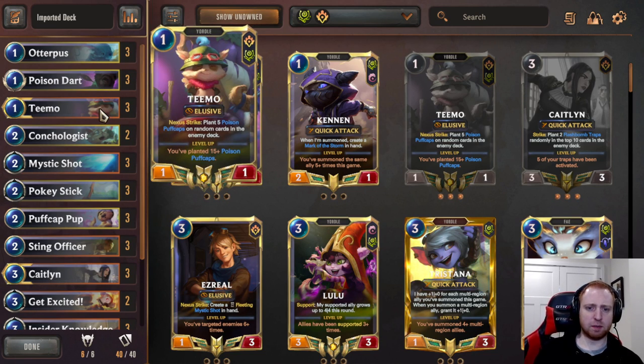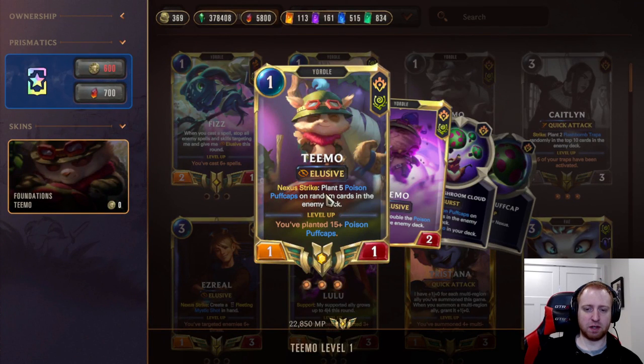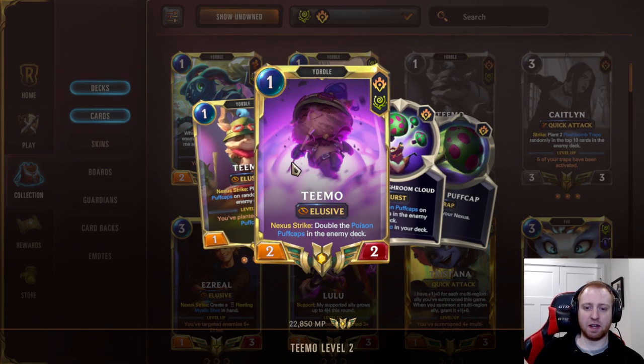We have Teemo, pretty straightforward in the Puff Cap deck — one of the champions. When he strikes, he puts 5 Poison Puff Caps into their deck and chips in damage, which adds up really fast. Then he puts 15 Puff Caps in the deck. When he strikes again, he becomes a 2-2, and when he strikes again, he doubles the enemy Puff Caps in their deck. He's able to generate an insane amount of Puff Caps, so you drop Karina Mastermind, they draw 20 Puff Caps and you win the game.